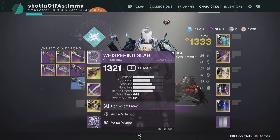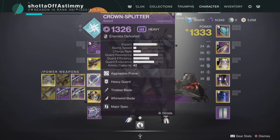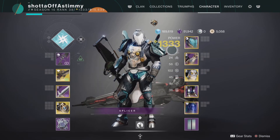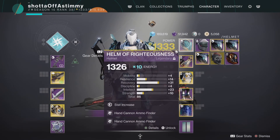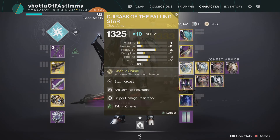I'm going to be using the Whispering Slab bow for the overload, Ariana's Vow for the built-in anti-barrier, and for quick DPS I'm going to be using the Crown Splitter just because it helps get things out of the way. I'm using hand cannon ammo finder and overload bow mod.